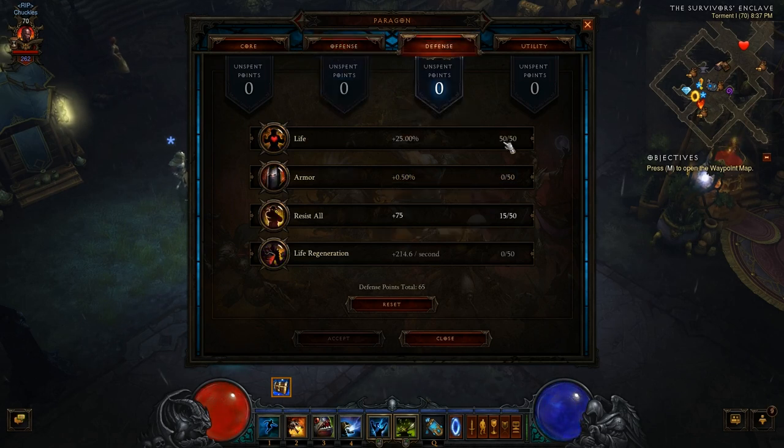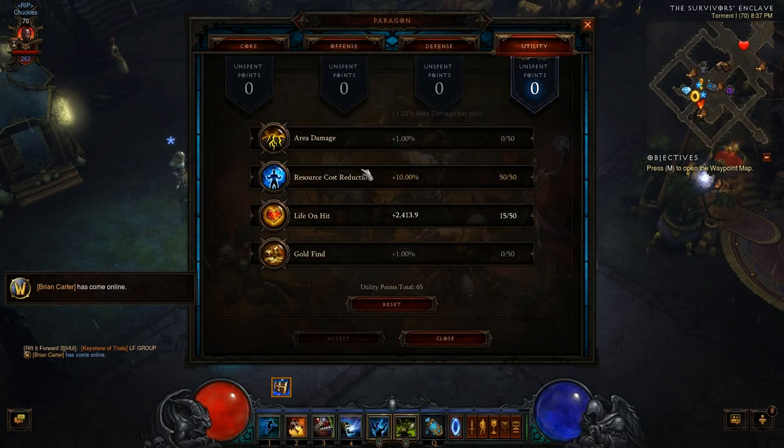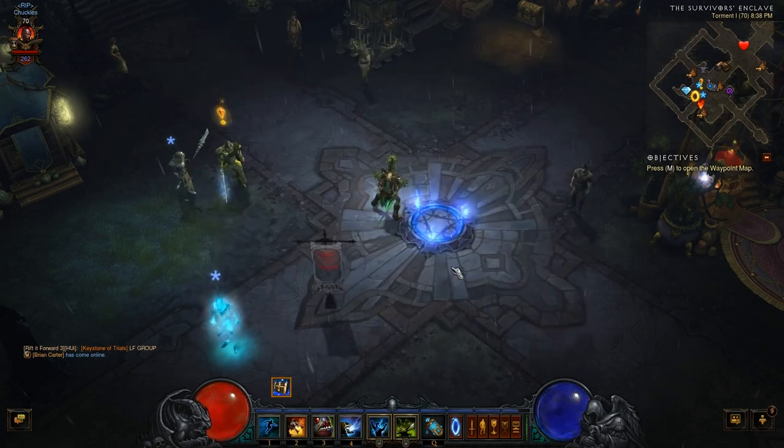On the defense tab, I put 50 full points into life percentage because I have next to no vitality in this set of gear — only 426,000 health, and that's with the 25% life bonus. The rest I put into all-resist because, like I said, you're going to be standing in stuff, so survivability matters. On the utility tab, I go with resource cost reduction so my Haunts and Locust Swarms are cheaper, and then life on hit for additional survivability.